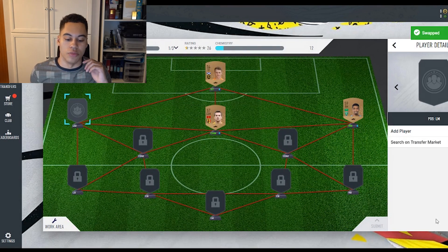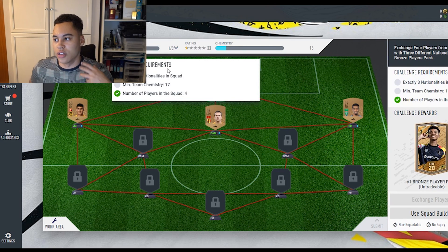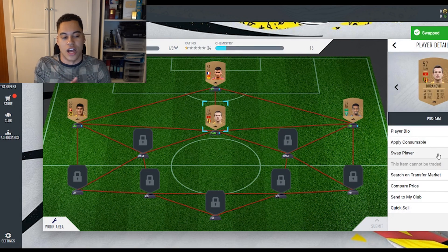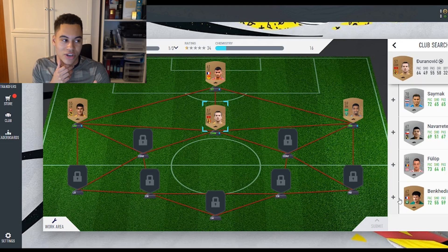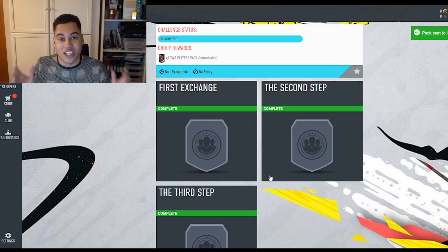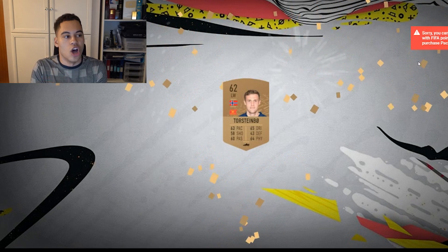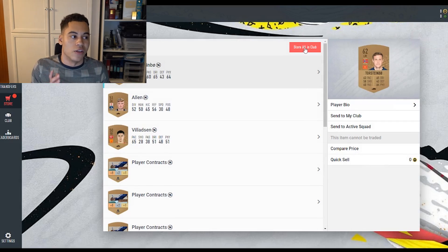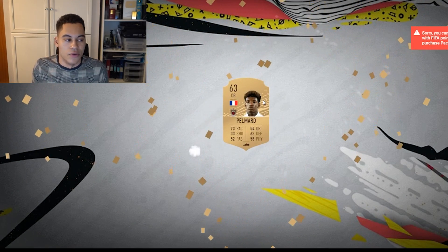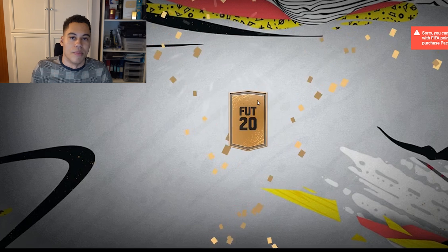Also new this year are objectives, which I'm going to use some bronze players for - quick ways to get XP and unlock new rewards. There's no catalogue this year, so you can't buy stuff with points; you have to unlock it through objectives and XP, sort of like a battle pass in Fortnite. These bronze packs from SBCs are all untradable, so I'm just storing them in the club for future SBCs - I'm never going to play games with them and can't trade them anyway.